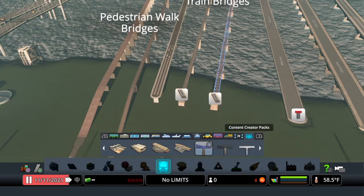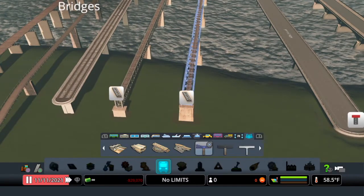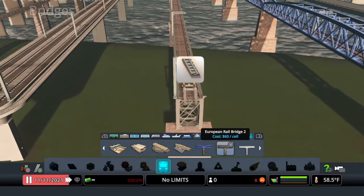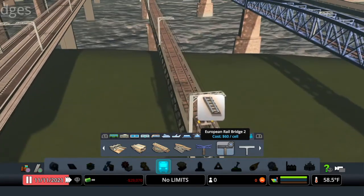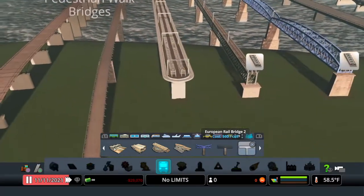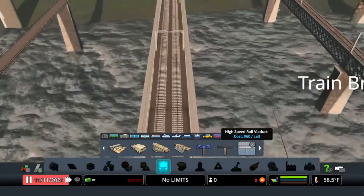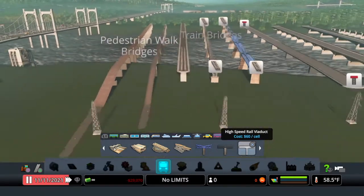The railroad bridges are the last three in Mass Transit. The first is the European Rail Bridge and the second is the European Rail Bridge 2. These are one-way — there aren't two lines on these, so make sure you're only running one direction. Then we have the High Speed Rail bridge, which is super cool — apparently trains go around 135 speed on here, which is pretty fast.